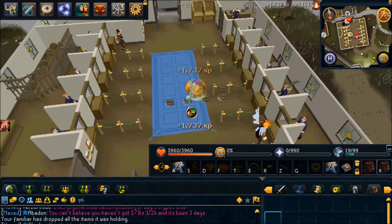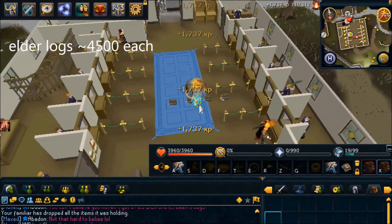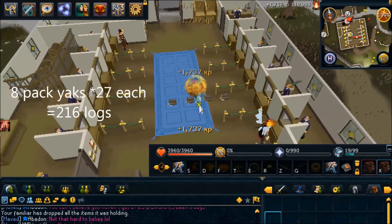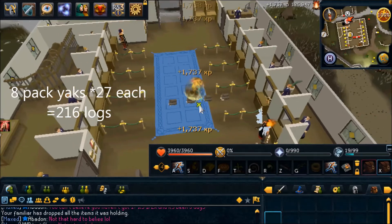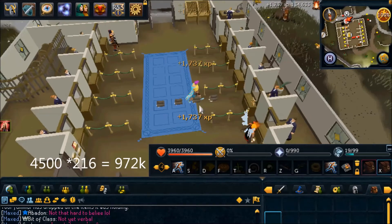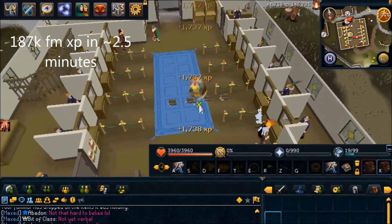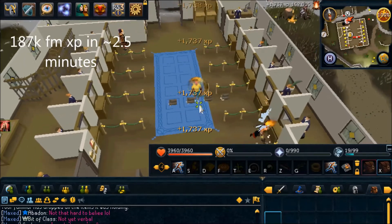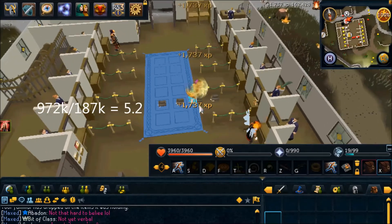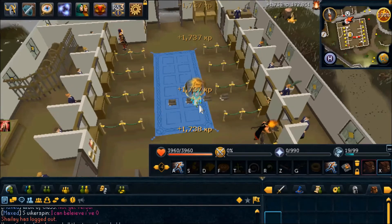Right now, Elder Logs are selling for about 4500 each, and you are using 216 logs — that's because you're filling 8 Pak Yaks with 27 logs each. That equates to 970k per run. And as you can see by the video, I did get 187k-ish XP, which equates to just over 5gp per XP — not bad at all considering the massive XP per hour.